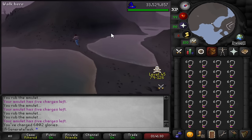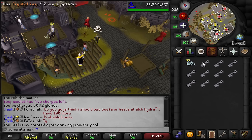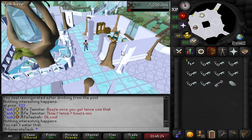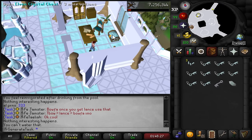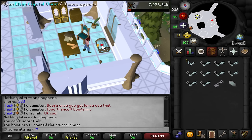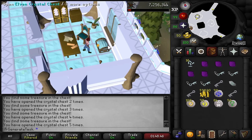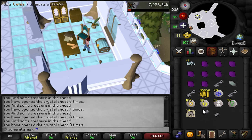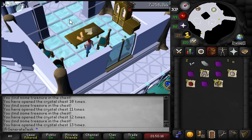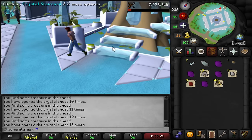Time to start chomping down on these 282 crystal keys. We have zero KC on this chest - first time ever opening it. Oh my god, you get so many extra keys and we get some shards back as well, so we can definitely do more. We got so many shards from that last one, we can do four more keys. No shards from those though. Time to do some CG now to get more shards. Maybe we'll get lucky and get the pet as well.